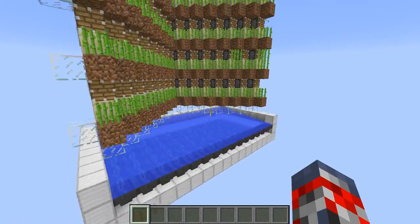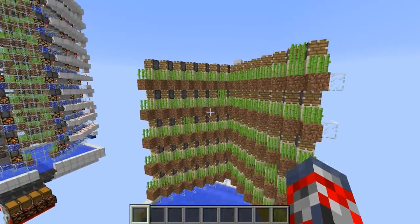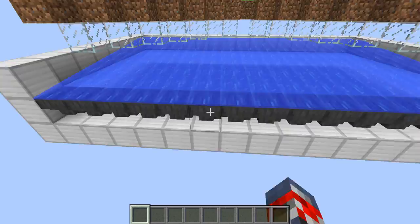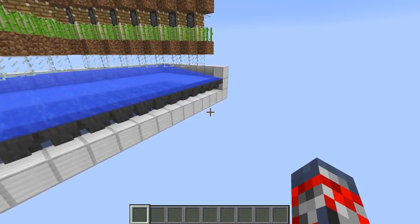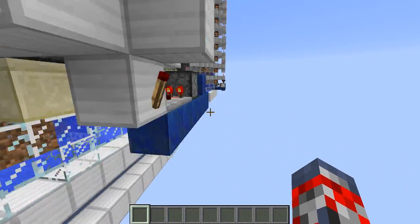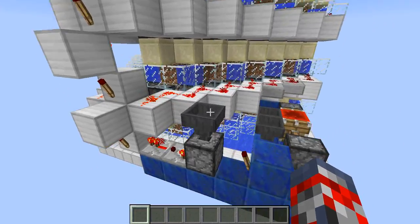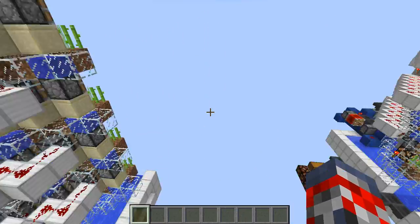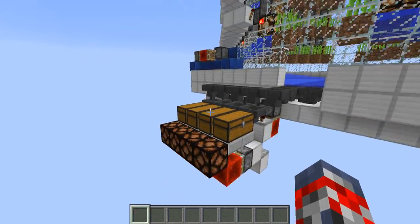I'm going to show you the design from this side just so you can see more depth inside of the design if you want to see it, so that's pretty much the in-design right over here. And then of course you have — let's just go over here — and I'll show you this redstone part. This is the little redstone clock thing that actually activates it. You have it on every side, and then of course you have your storage system over here.